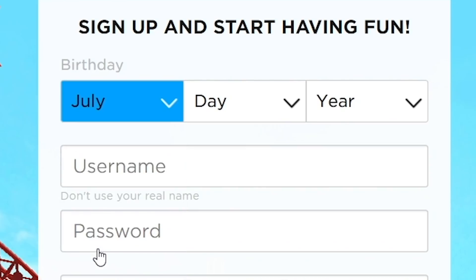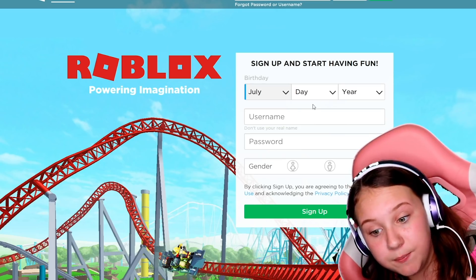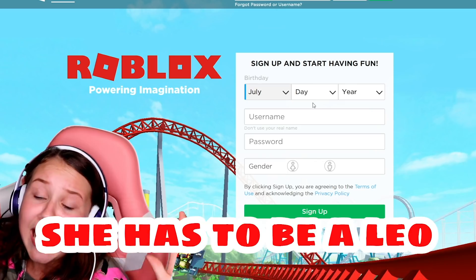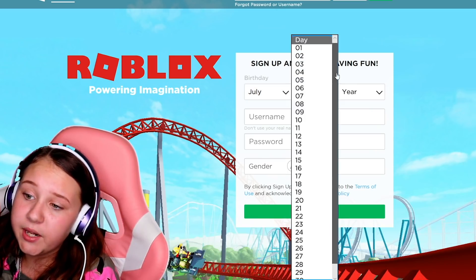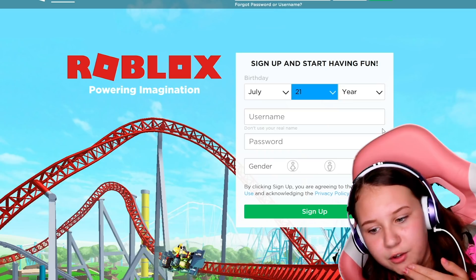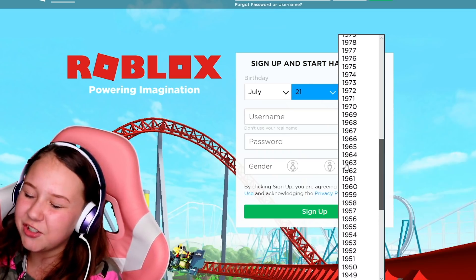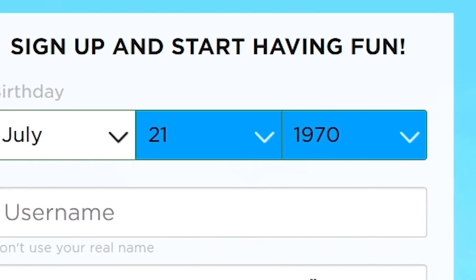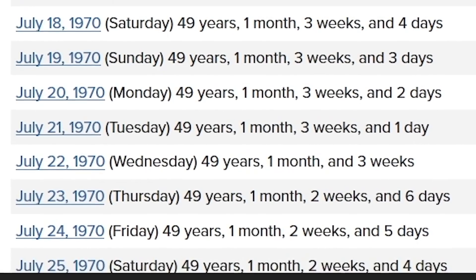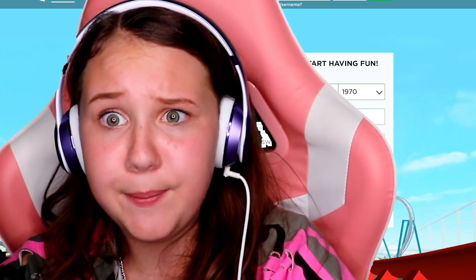I'm going to put the birthday in July this time. I feel like Gabby Gabby is a Leo because she's a boss, she's a leader, so she has to be a Leo. I'll go for the 21st. What year? Let's go 1970 - okay, 49 years old, one month, three weeks and one day. That's pretty accurate - Gabby Gabby's really old, guys!